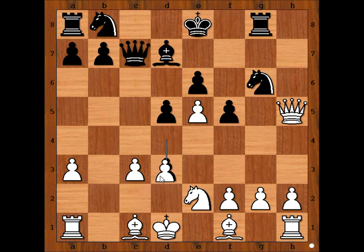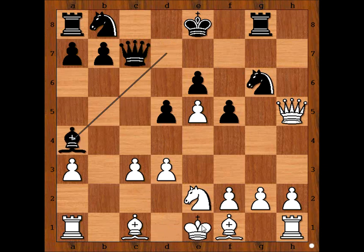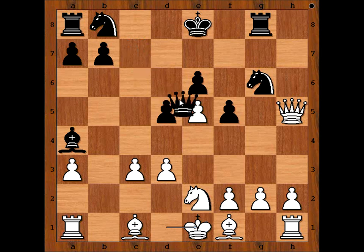D3, C takes on D3, Bishop to A4, check, King to E1, Queen takes pawn on E5. If Black has enough time to play Knight to C6 and to castle, then winning for Black would be a piece of cake.